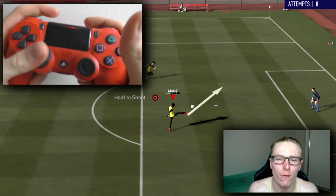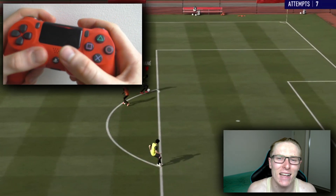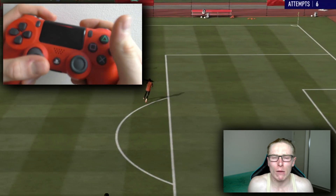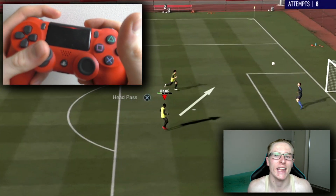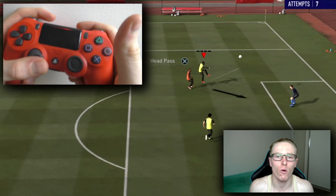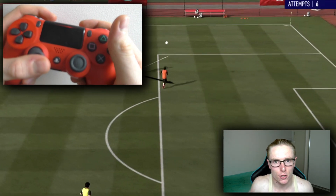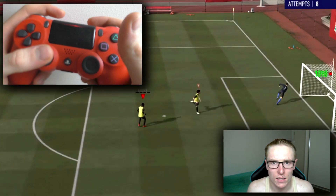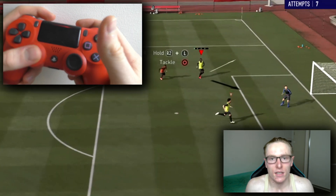Moving into how you perform the flick up chip shot glitch - that's what I'm calling it. I don't think it really has a certain name, although if it does, please chuck it in the comment section down below. What you will need to perform this is essentially the right analog stick. You will then need to know how to do a chip shot. A chip shot is quite simple - all you need is the L1 button on PS4 and the shoot button, or the LT button on Xbox and the shoot button, and this will make your player perform a chip shot.